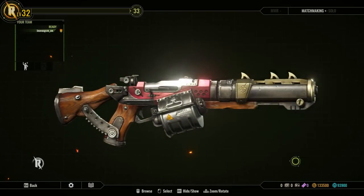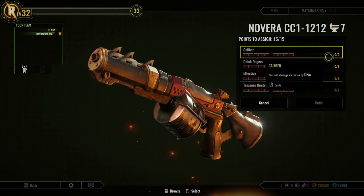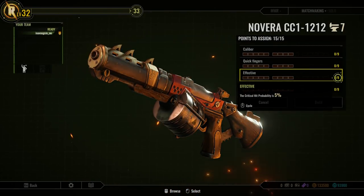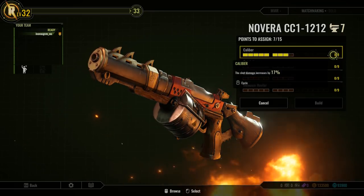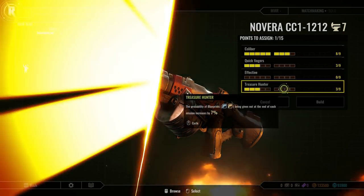So what's the Forge? It's a brand new feature related to the totally revamped progression system, allowing us to modify our weapons' stats, increasing the firepower or the chance to receive better rewards, among other things.